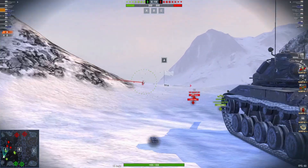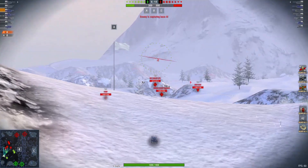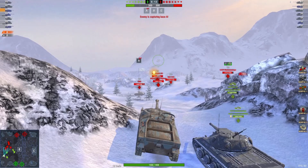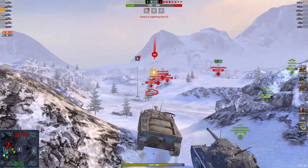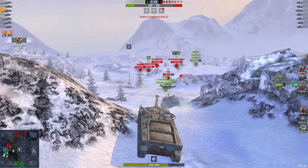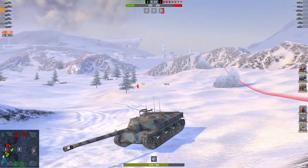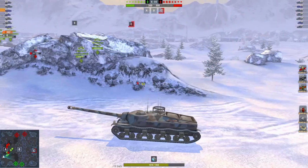Destroyer is pushing up, nearly at cap there — not in the TD spot like some people do. But I would recommend it because this thing's got no gun depression and you're showing that belly, and you could be hit quite easily like he was. 392 damage on the board.